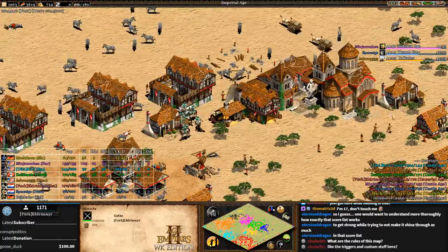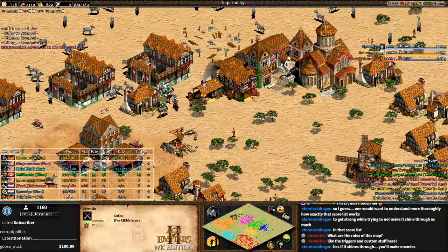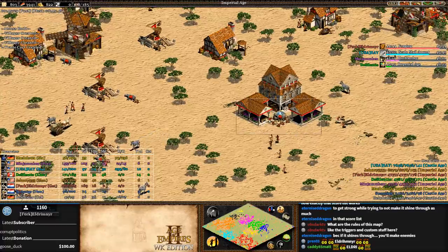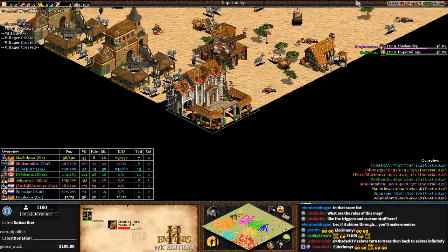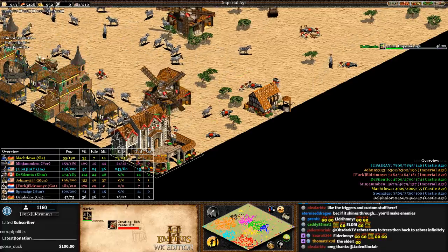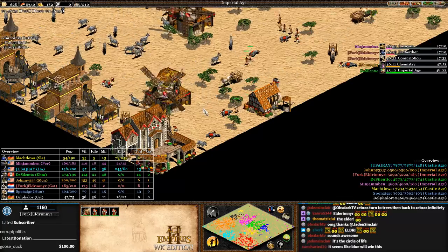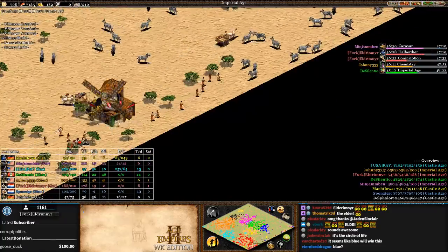Eldry is in Imperial Age with barracks - he could go Halberdier and Champion as Goths, it's so cheap. Ray needs to speak to Eldry and say they need to work together. Look at Eldry's TCs - he has 15 villagers queued up in each one, probably not necessary at this point. He's going for the 210 villager boom. Why is he taking the zebras in the southern corner next to his market? They're going to turn into trees and block his trade.